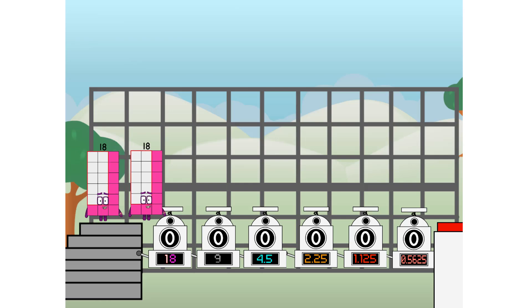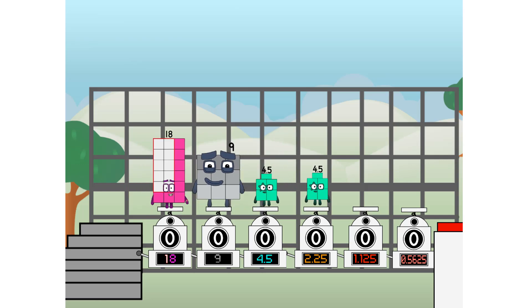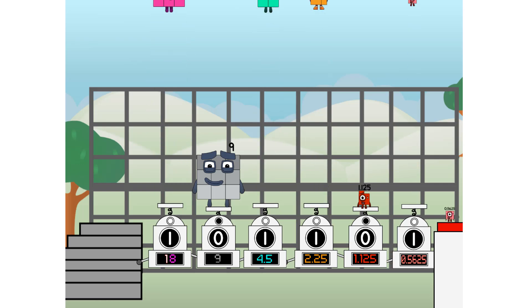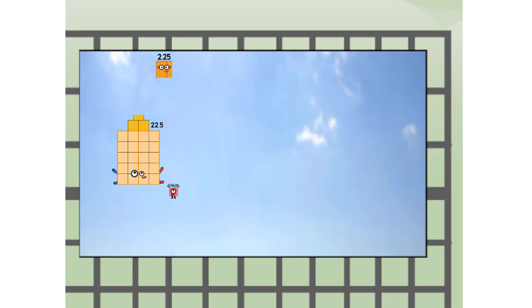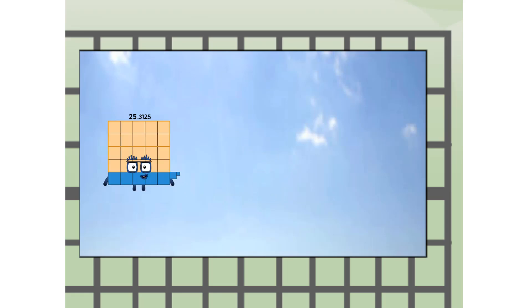First, I split in two: 18, and 9, and 4.5, and 1.125, and 0.5625, and 0.5625 more to press the big red button. Then you choose who's going up: one of me, none of me, one of me, one of me, none of me, one of me — and fire! 25.3125 way up high. Amazing. But not a step squad yet — wait and see. Where to? The edge of space. Nearly there.